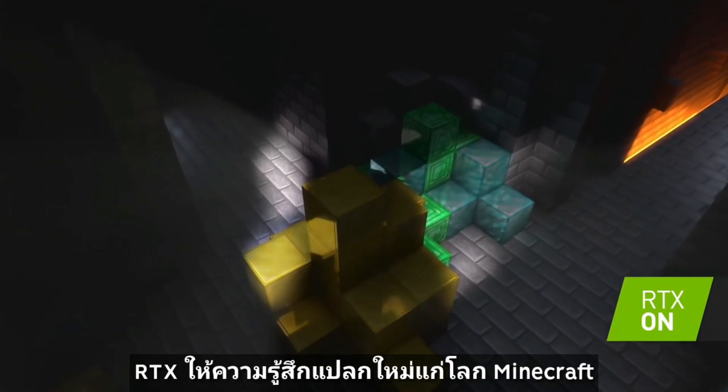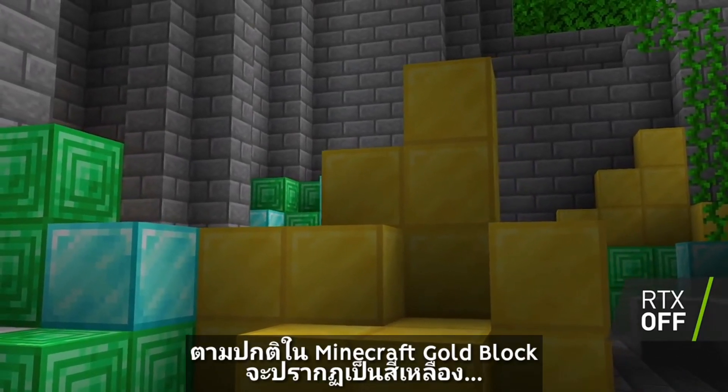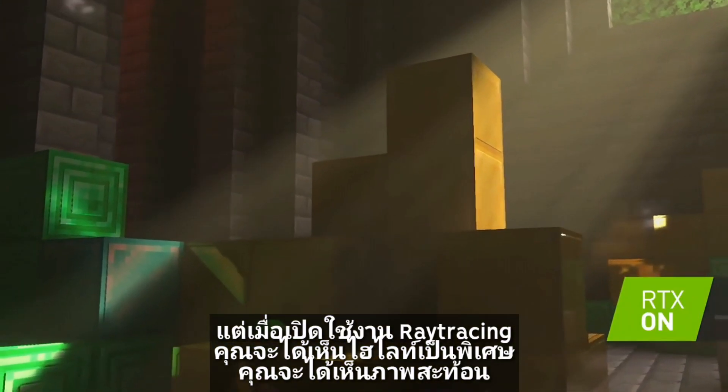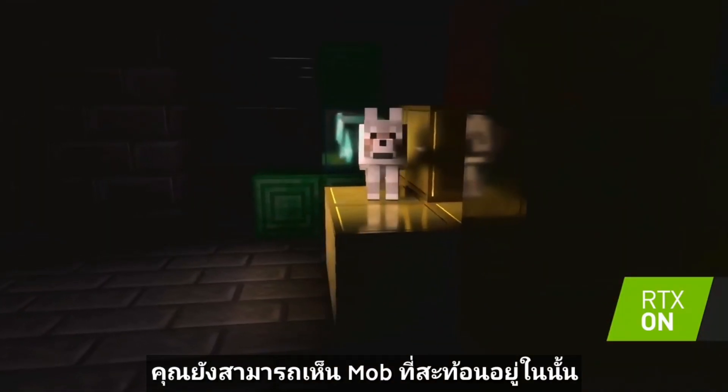RTX gives the Minecraft world a brand new feeling. In normal Minecraft, a block of gold just appears yellow. But with ray tracing turned on, you really get to see the specular highlight, you get to see the reflection, you can even see a mob reflected in it.